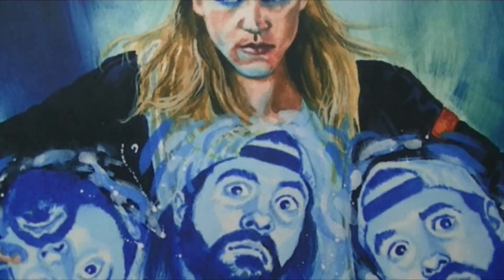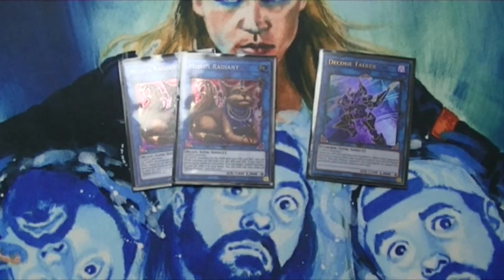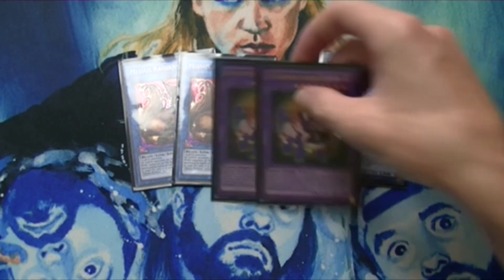Moving on to the extra deck — for the link monsters I'm running one Decode Talker and two Mrs. Radiant. I actually like Decode Talker better because of the extra bonuses it gets. Mrs. Radiant doesn't help too much since it only affects Earth monsters and none of your Frightfurs are Earth.